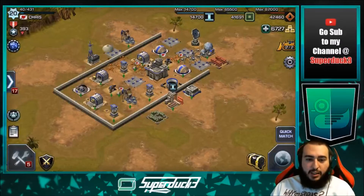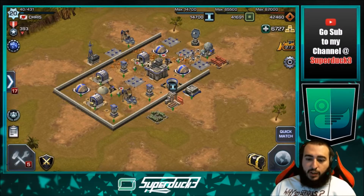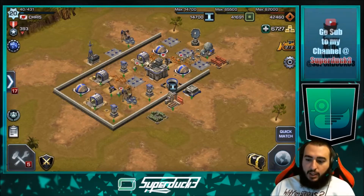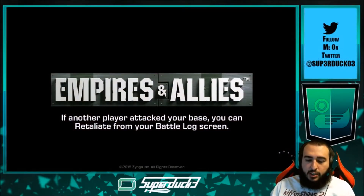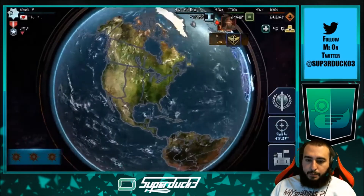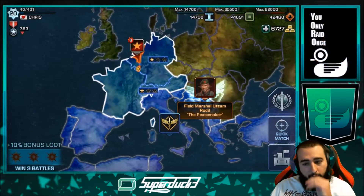Hello everybody and welcome back to another video of Empires and Allies. Today I wanted to cover one of the very first ever wars in this game — they have Alliance Wars in this game. To get there, click on the world icon on the bottom right-hand side of your game, then click on the sword on the top part of the right-hand side.